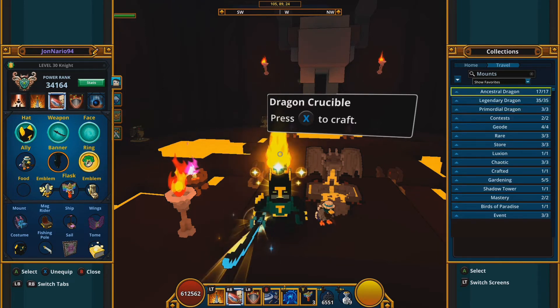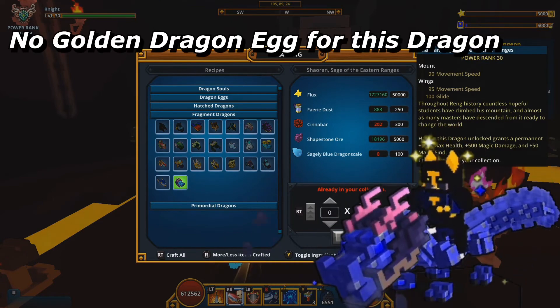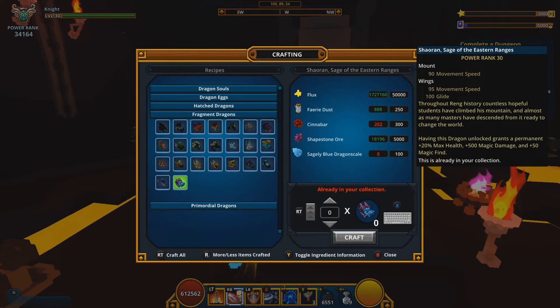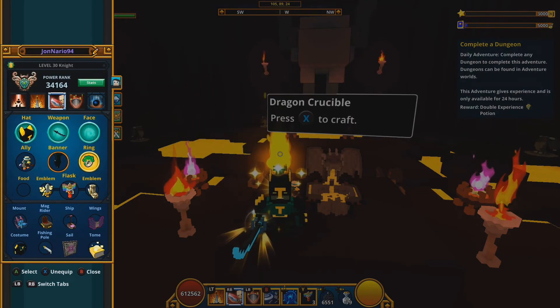Next is Shaura, Sage of the Eastern — the Sagely Blue dragon. This is the last dragon in the fragment section, and notably one of two dragons that requires no dragon coins. You obtain the Sagely Blue Dragon Scales by defeating any enemy inside the Forbidden Spires — there's no item description pointing you there, but any enemy in that biome can drop them. Dragon Day does affect the drop rate, and there is no golden dragon egg version.